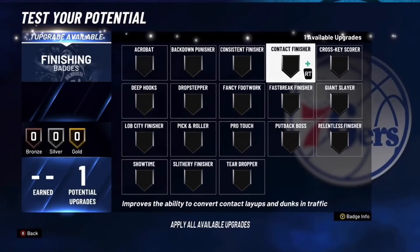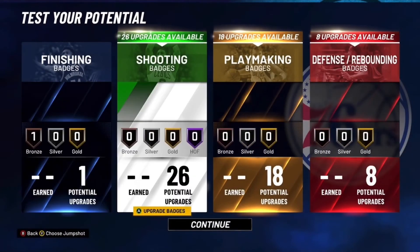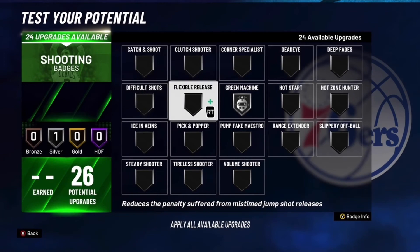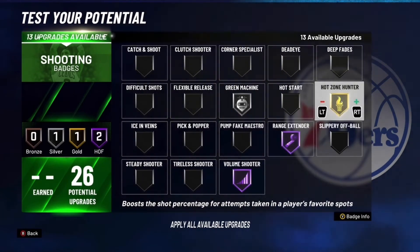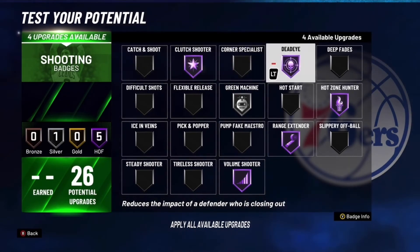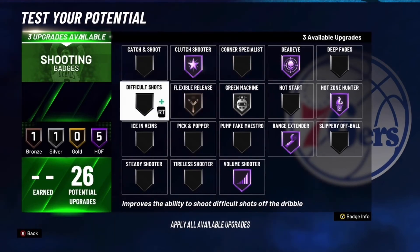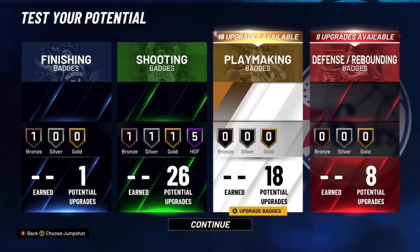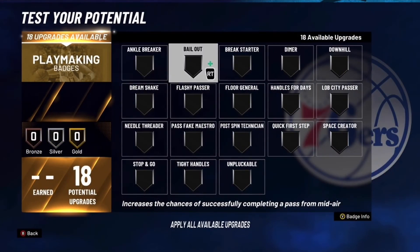For badges, you want to go with contact finisher for finishing — it's really up to you. For shooting, depending on whether you're playing spot-up or guard: go with green machine, volume shooter, hot zone hunter, clutch shooter on Hall of Fame, dead eye on Hall of Fame, flexible release on bronze, and hot start on gold.